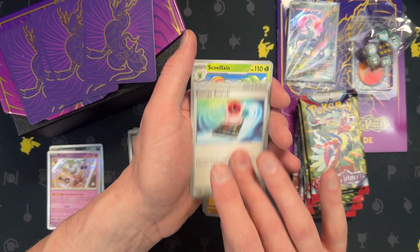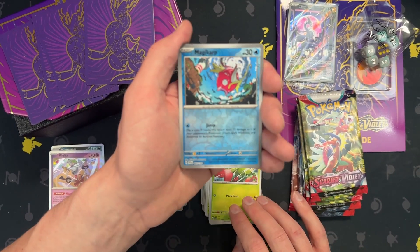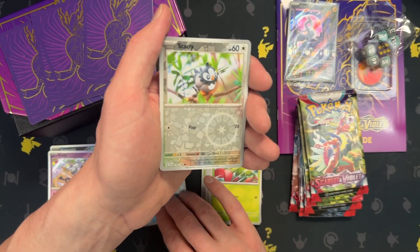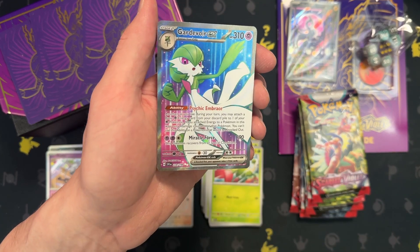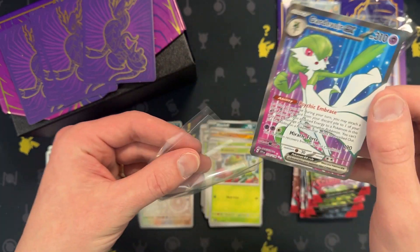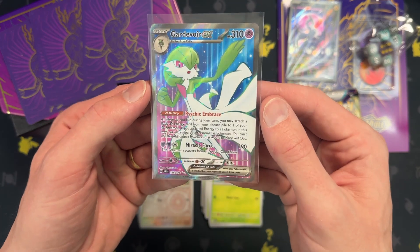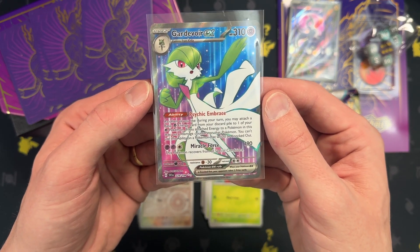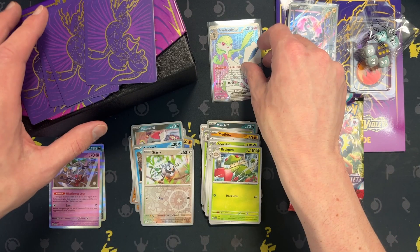Meditite, Search, One Cologne, Magikarp — I like Magikarp — Starly. Gardevoir EX! That's a very nice pull. It's not the super rare one, the character artwork, but this one's very nice. What do you think, guys? You like it? Yeah, I like it. There we go.